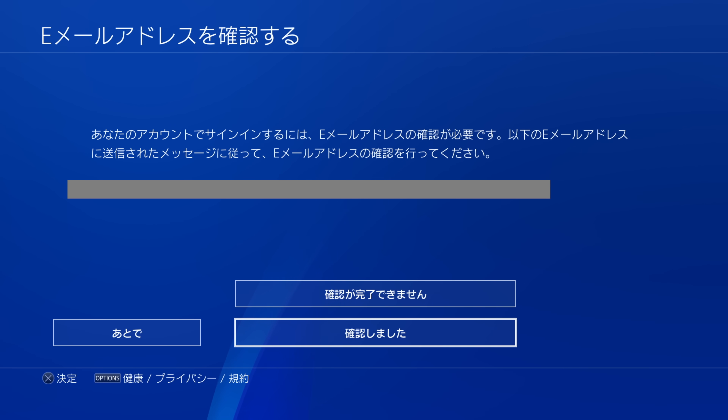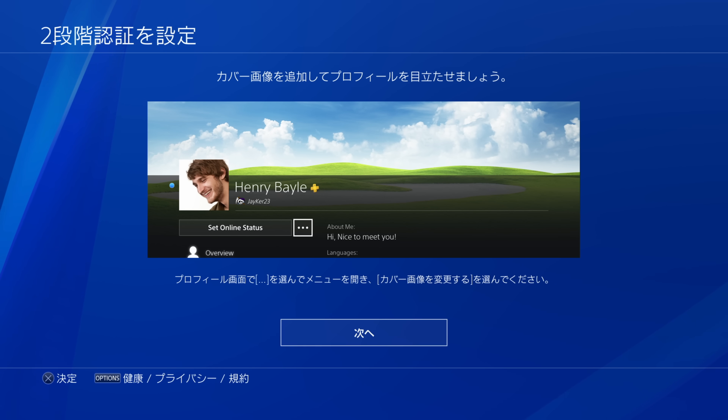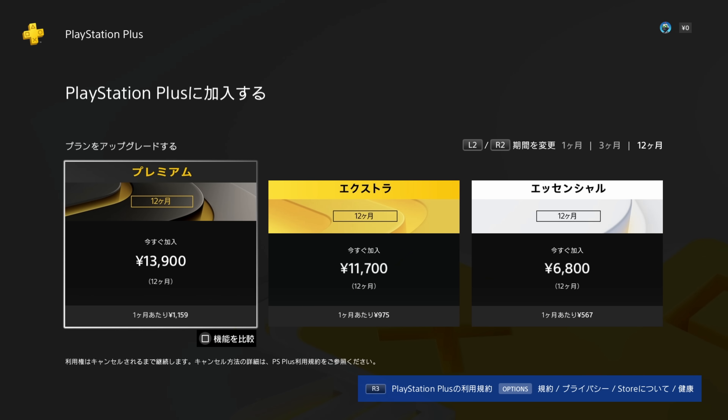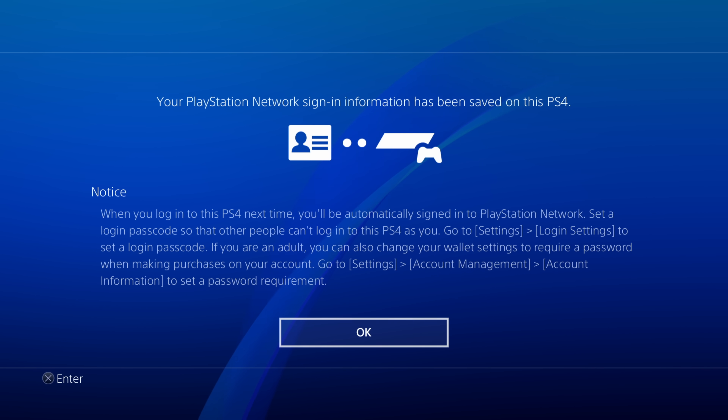Now it wants to verify our email address — it should have sent you a verification email. Click the button in that email, it will confirm successful verification, then go back on the PS4 or PS5 and select the option to confirm you've verified the email address. From here, use the option on the left to skip adding a credit card for later, and skip adding a phone number as well. When it asks if you want to join PlayStation Plus, just press circle to back out.